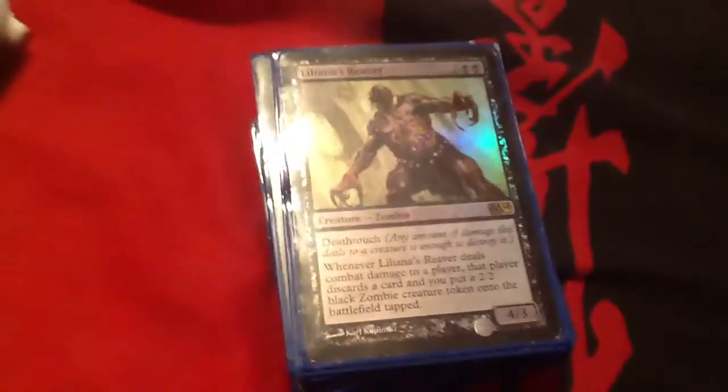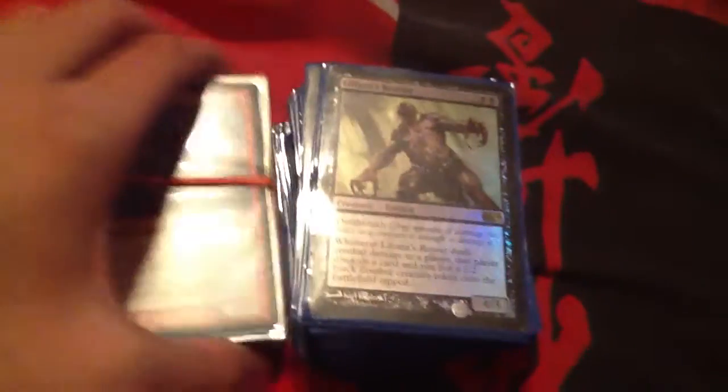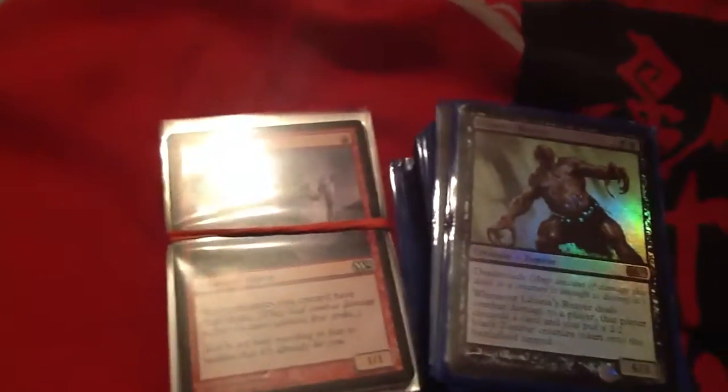Blue is all about wisdom, and it's all about tricking out your opponents by doing what you need to do. White is basically the defense type of mana — it's more of peace and protection, and they're always more noble than the other types of mana.